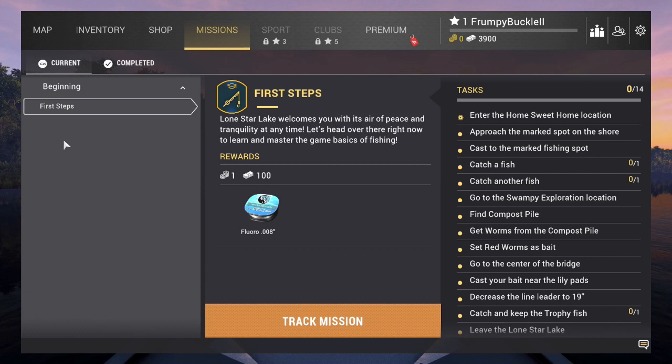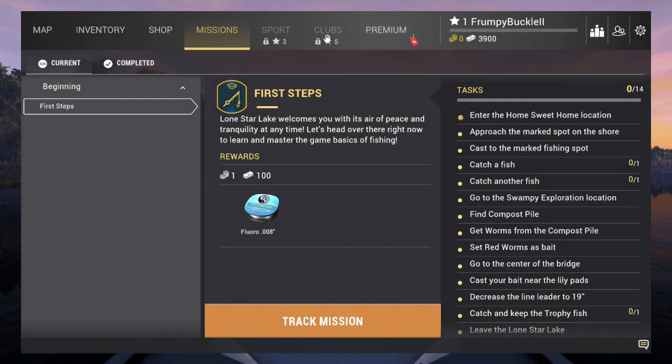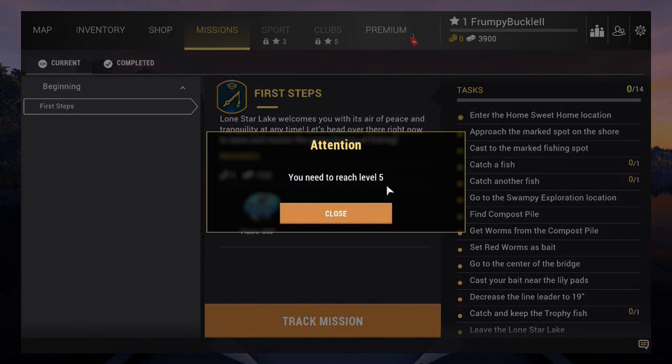In the mission section, this is where the beginning steps are — the only mission we have right now. For sport and competitions, that doesn't unlock until level three. And clubs — you can't get to them until level five.